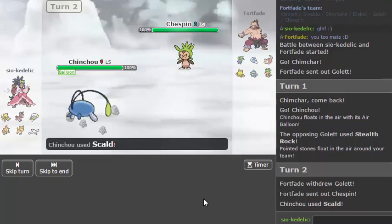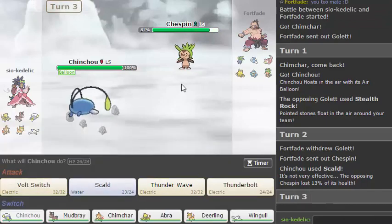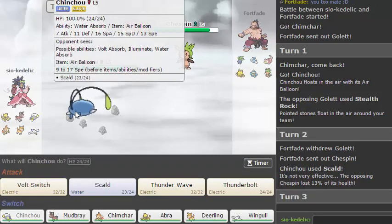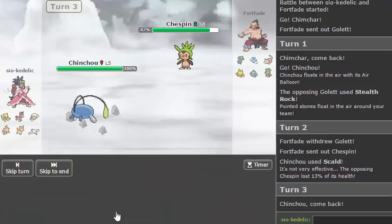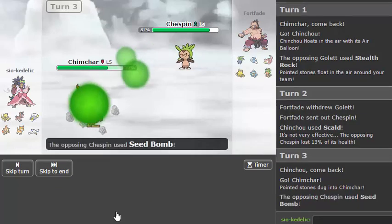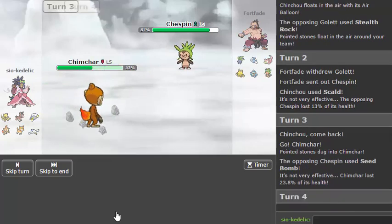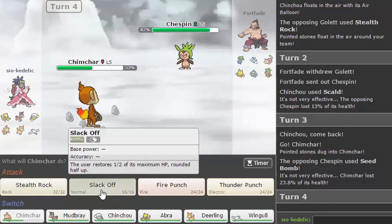Oh yeah, Chespin resists too. Although I didn't think he was going to go Chespin, because if it gets burned — which it didn't, because it never burns when I need it to. Do I outspeed? You outspeed me, that's an issue. Do I take a Wood Hammer or whatever this Chespin is going for? I'm assuming a Grass-type attack since it's pure Grass — Seed Bomb, yeah, you take it okay. How important are rocks this game? Kind of important but not really. I think it's safer to Slack Off and get back to full because I need Chimchar for a little bit.